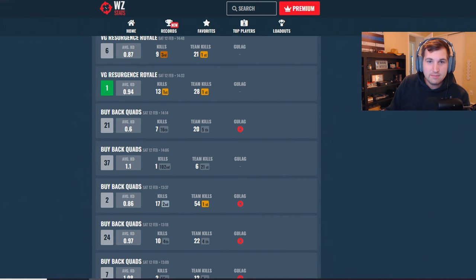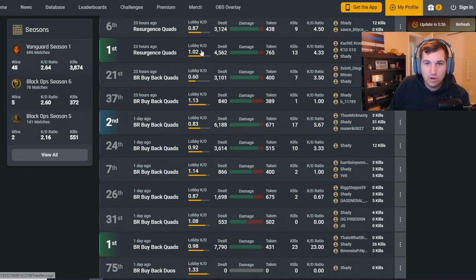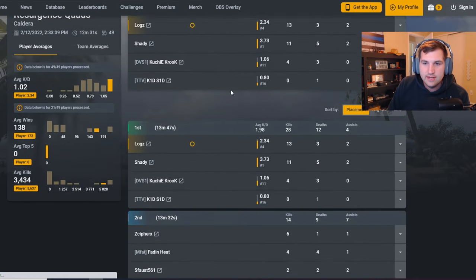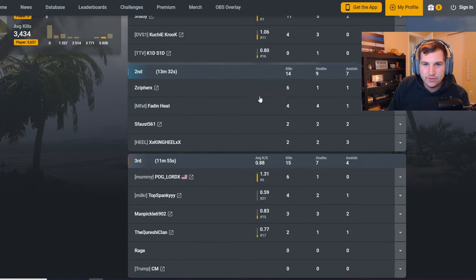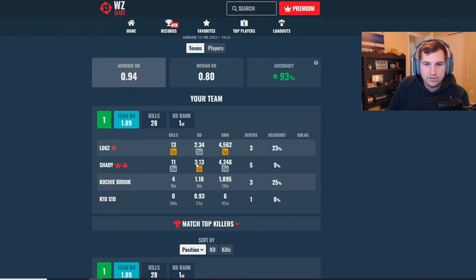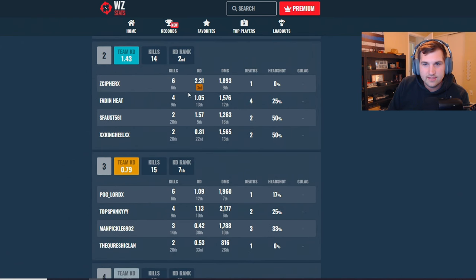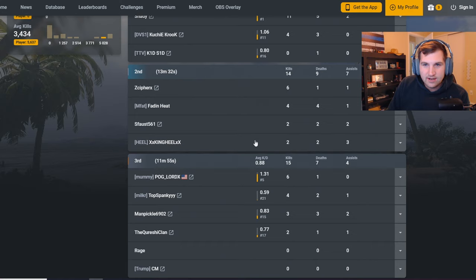It shows that I have a 1.02 KD for the lobby. Now if we go over to Warzone Stats and look at the same game, you're going to see that it has a 0.94. So we're comparing a 1.02 to a 0.94 — that's a big difference. You might ask yourself why COD Tracker shows such a higher KD rating than Warzone Stats. So if you click on COD Tracker it shows my team's KD, but look — in second place no one's KD is shown. And if we go over to Warzone Stats, it shows all of their KDs. Same team, second place team — these four guys — it shows all of their KDs. Why is it hidden on COD Tracker but shows up on Warzone Stats?